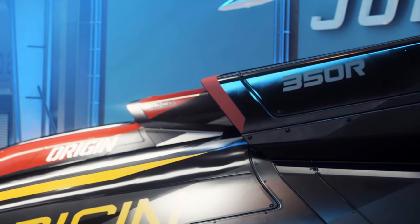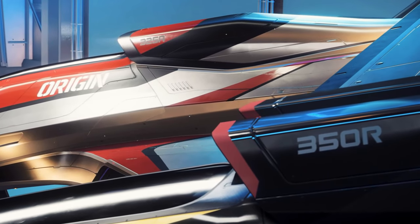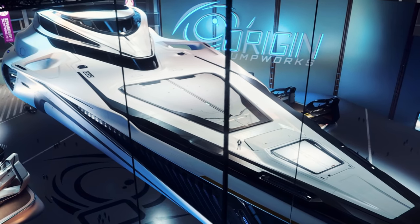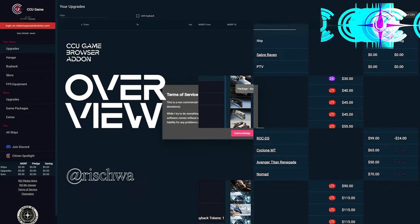In the following, we will go through all functions and features step by step, where the enormous advantages and comfort functions become clear. And in the second part, we go into detail and take a look at some options that are not available in the pledge store. Welcome to the CCU Game.